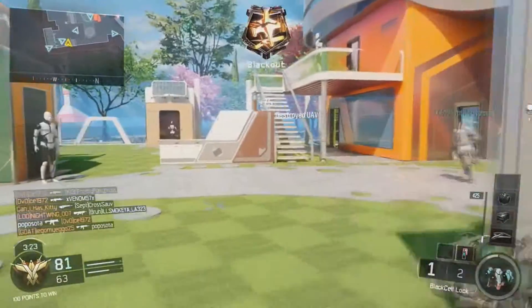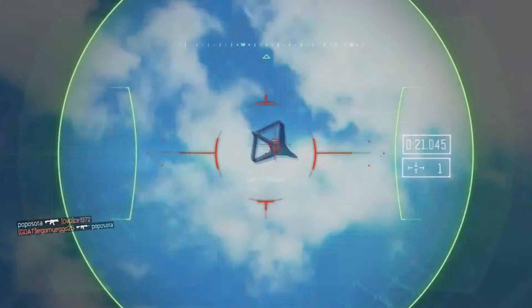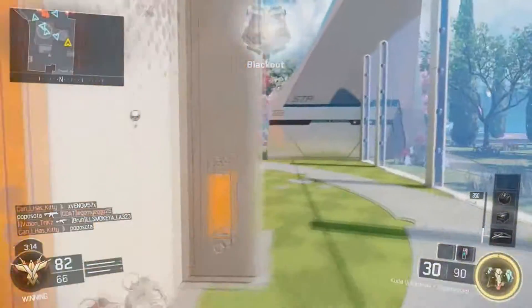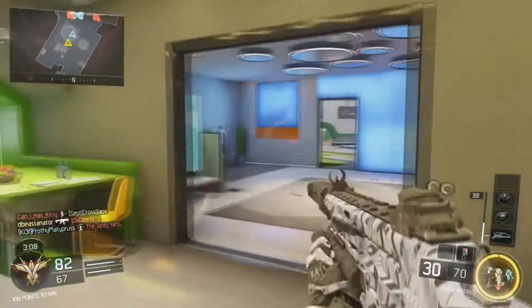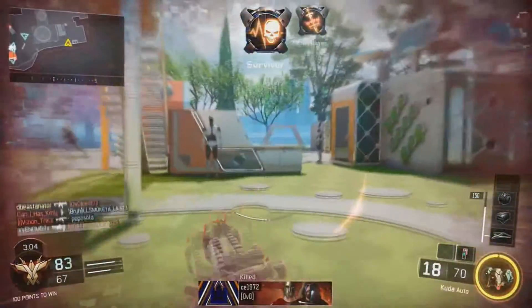As you can see, I just took down a UAV — easy points right there, just 75. If you do simple things like that consistently, you can get your killstreaks much faster, which will bring up your score even more. Who doesn't want that? Simple actions in the game can get your score up quite a bit.